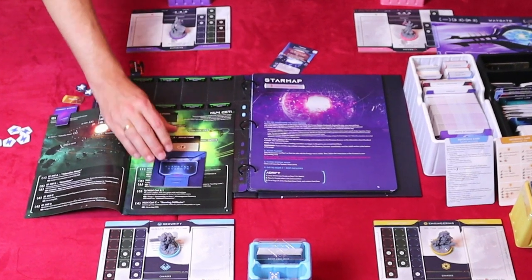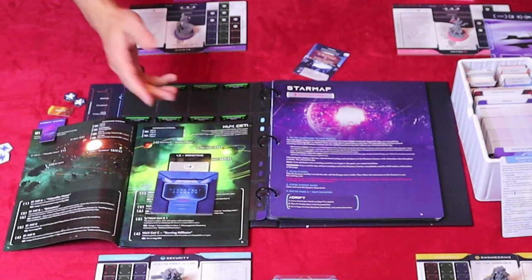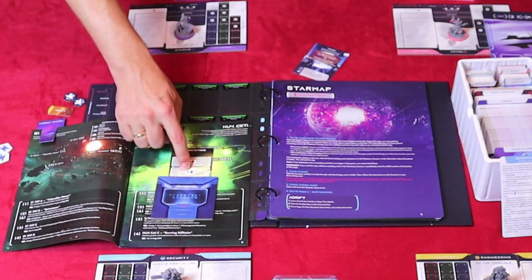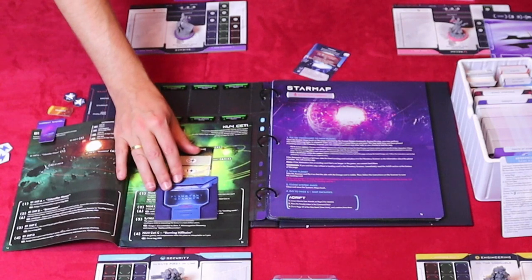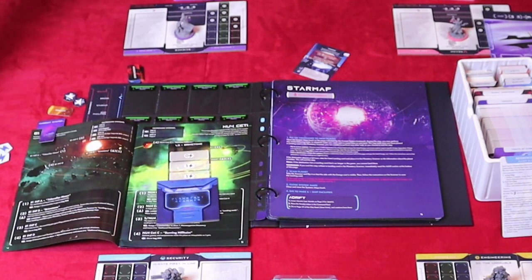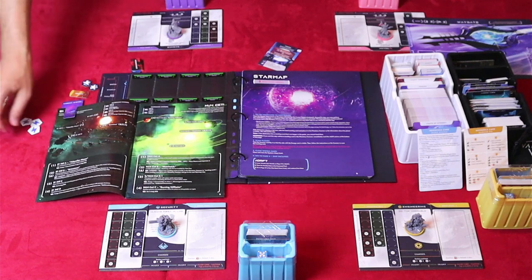We can read what the planetary scanner asks from us. In this case, to read the first hint, we'll have to pay zero energy — no problem. To read the second one, we can pay one energy — that is no problem, we can pay that easily. And to read the last one, we again need to pay one energy. We'll do that as well. Now that we've chosen a planet to go to, we can close the system map.